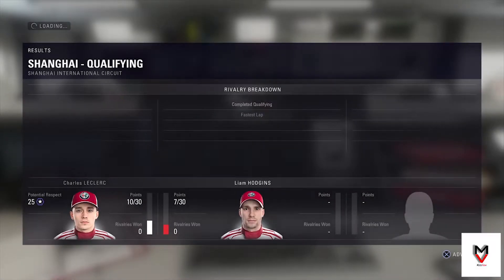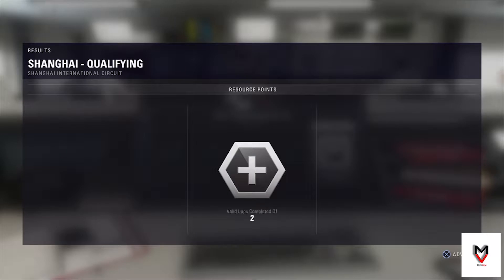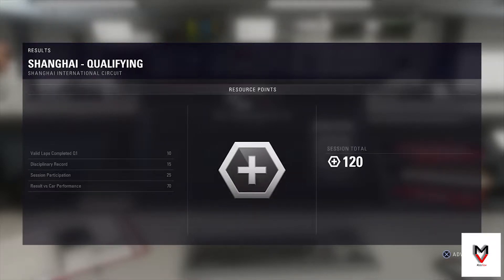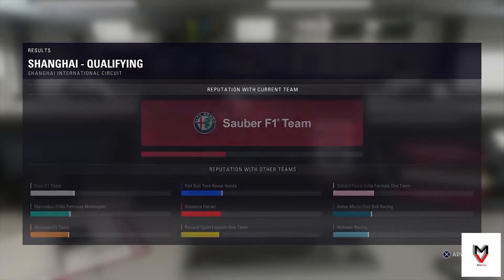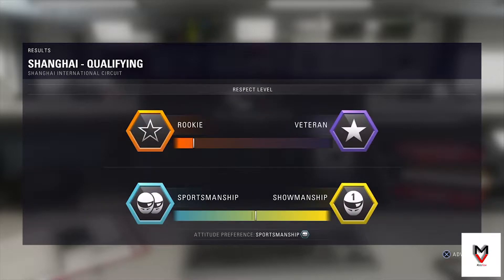That's so much closer than where we were in Bahrain. I was horrible in Bahrain - three seconds off my teammate. I can't believe it. Charles looks like P8 in qualifying, no surprise there. We're losing the team rivalry but it's okay - I feel like I can bring it back if we keep doing this well. Resource points are going up to 120, and I cannot wait to get to the end of the back-to-back races and go straight into Europe because we're going to improve this car so much.